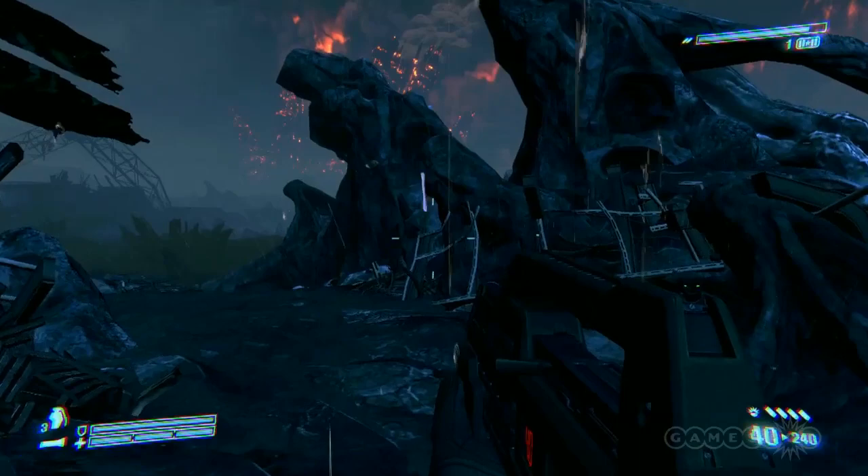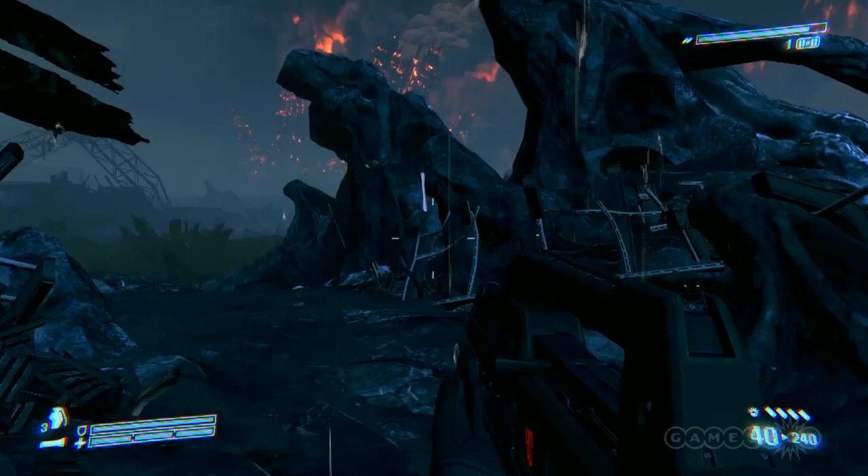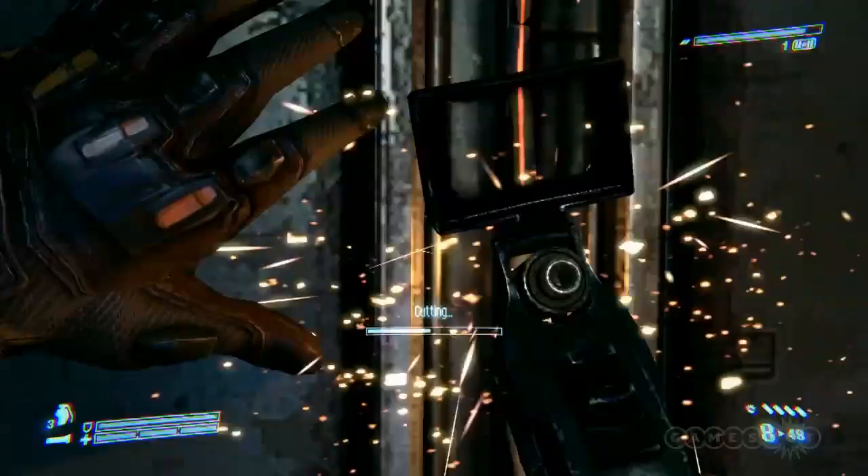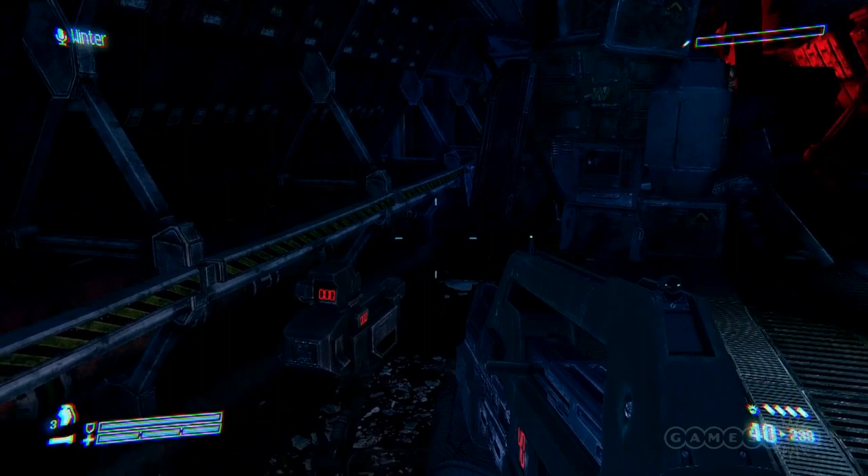For the uninitiated, Colonial Marines boasts a campaign that supports up to four players online and two players in split-screen. This section sees your player dropped off on LV-426 to investigate the human settlement of Hadley's Hope after a previous team went missing. Those familiar with the story of Aliens will know that this is a reference to what happened in the movie, and if you're a fan of the film, you're definitely going to get a lot out of the little details scattered through the campaign.